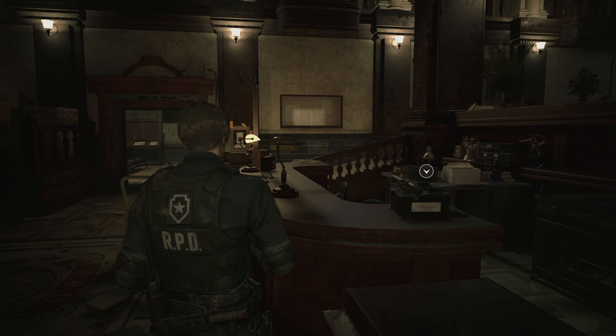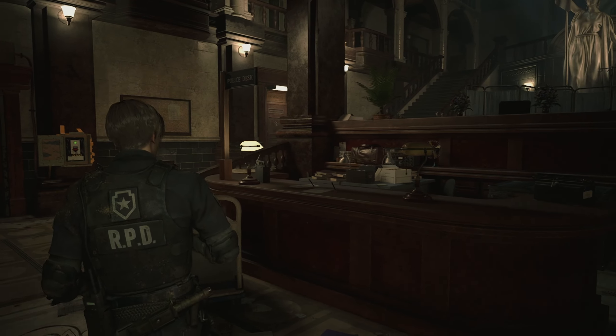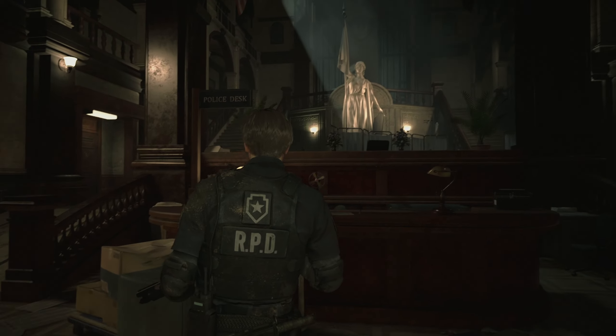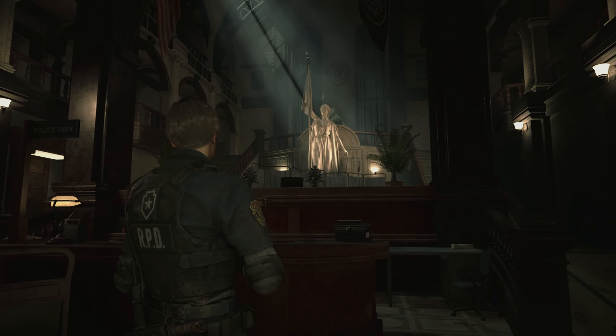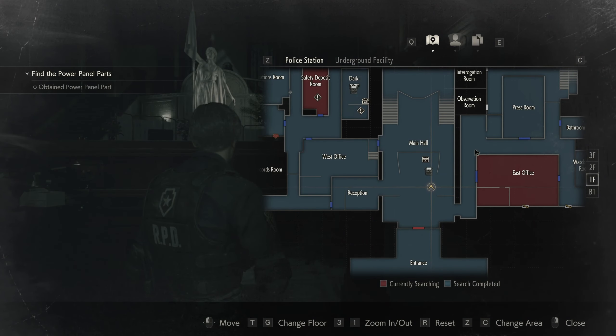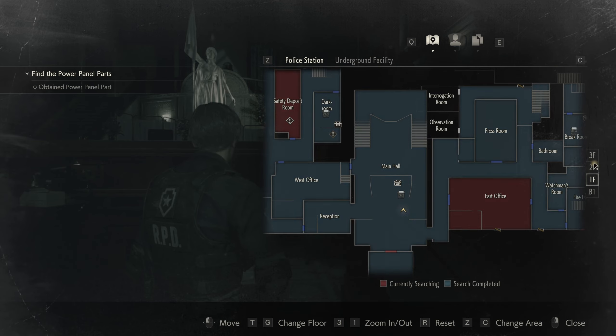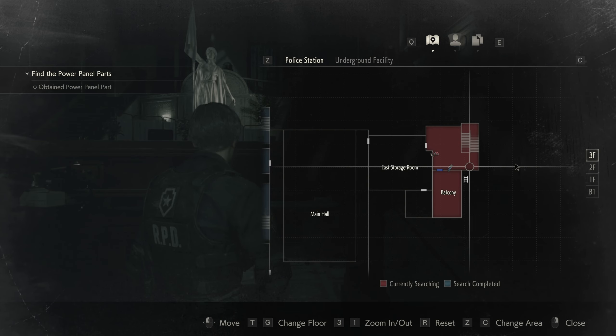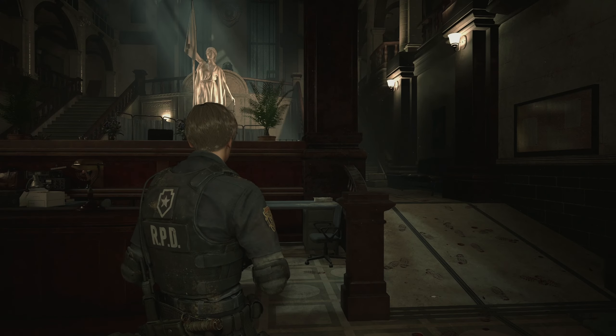Hey there everybody and welcome back to Resident Evil 2. Marvin is right around the corner here. Last time we left off, we made it back to the Raccoon Police Department, and we had just opened up the shutters up on the second floor. We gained access to the balcony and left some items up there.